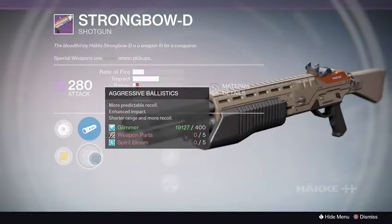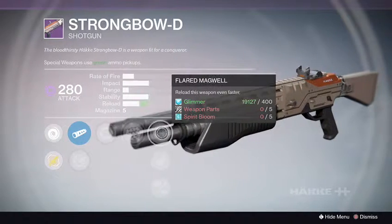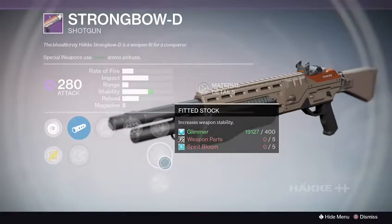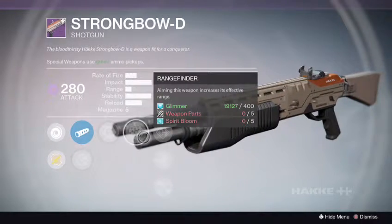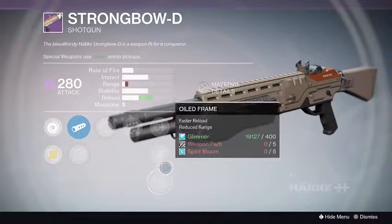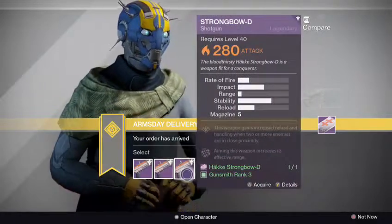Let's check the next one. Loose Ballistics, Aggressive Ballistics — seems like a repeat. Army of One, Rangefinder, Flare Magwell, Fitted Stock, Oil Frame. Not a bad combo — Rangefinder, Army of One — going with a stability perk. I'd love something with more rifle feel or range. Let's see what this one has.